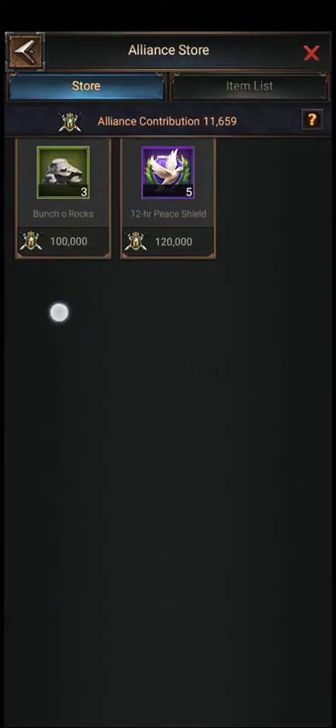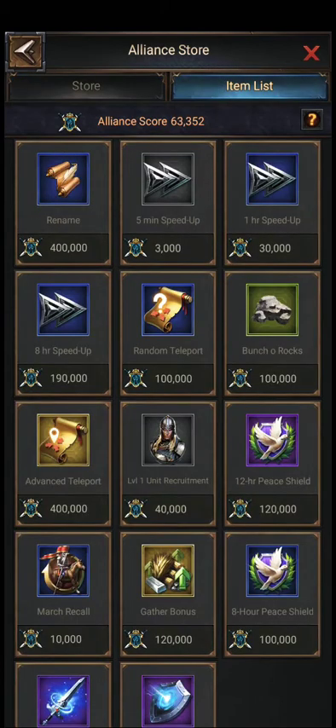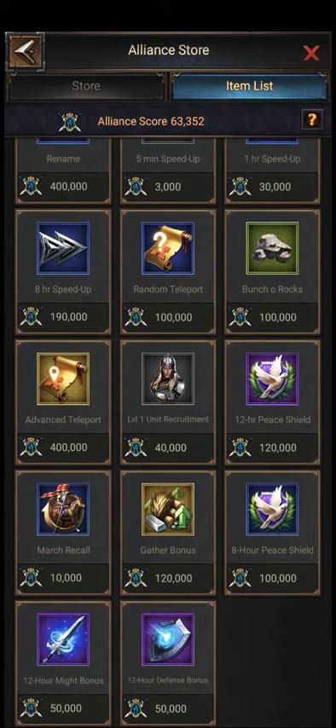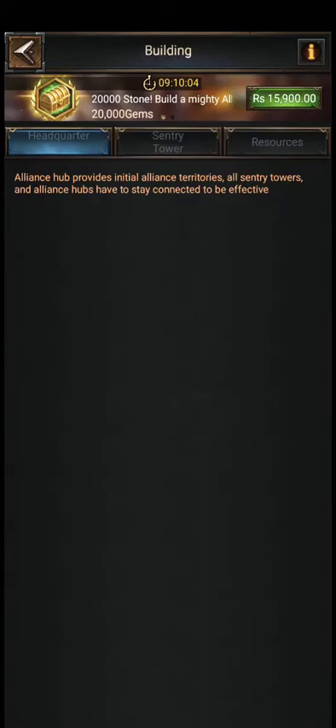From the alliance store you can buy a shield, stone, or even a teleportation item. If you buy the troop capacity item, you will be able to add a thousand people at level one troop, or choose other items — that's the full story of the alliance store.